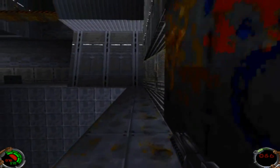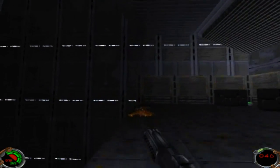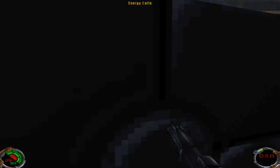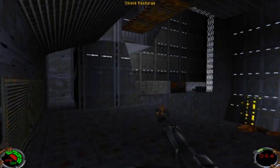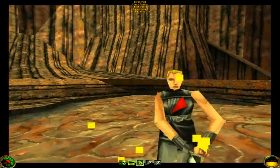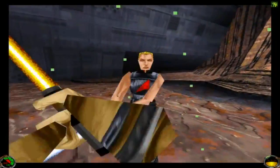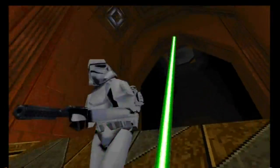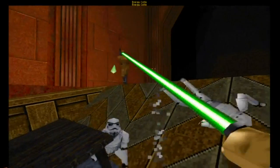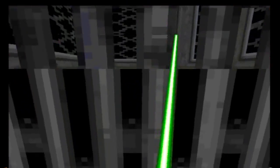The controls are greatly improved over the first game, as you can use the mouse to freely look around your environments, instead of the keyboard-based controls from Dark Forces. Every button command feels much more responsive; they really tightened up the controls to an already solid layout. The greatest addition to the gameplay mechanics is the introduction of Force powers and the lightsaber — they radically change the way you play the game. The lightsaber is of course the ultimate melee weapon. It can deflect blaster shots, and with Force speed you can rush into a group of enemies, hacking and slashing them away. In addition to being an effective weapon, the lightsaber is also a useful tool, providing light in the dark and cutting through obstacles.